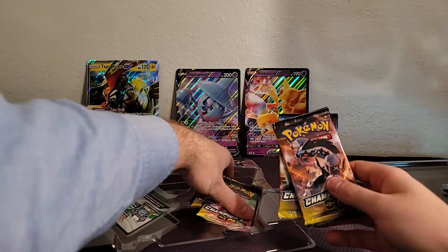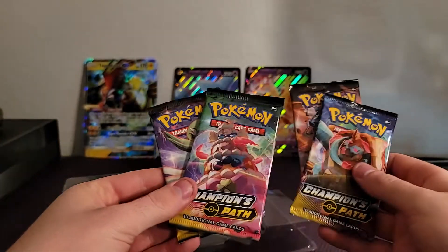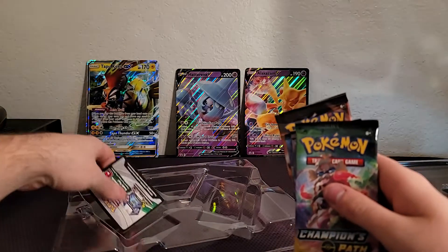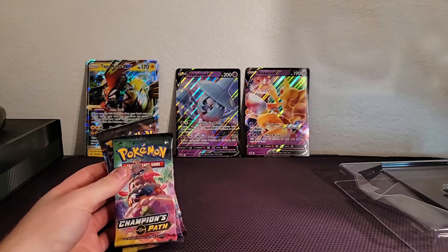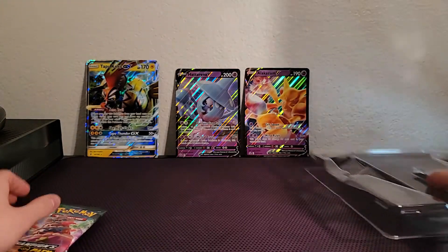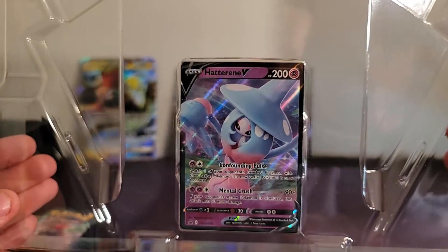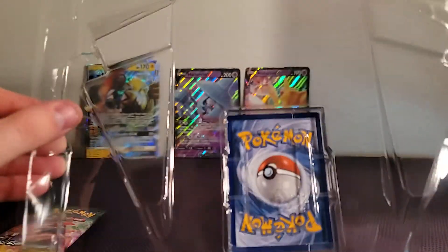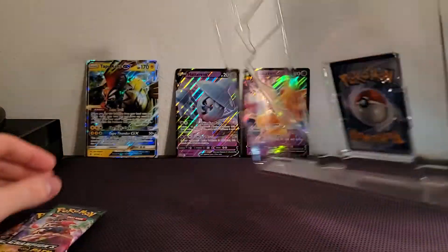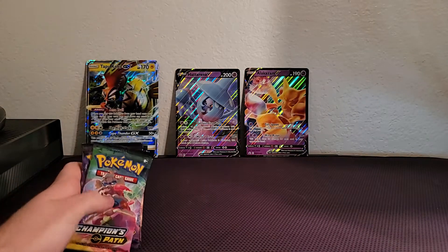Then we've got the four Champions Path Booster Packs. I'll go ahead and put this to the side for one of my buddy's plays. Actually, I think I'm going to leave this in for the video. So we saw it on the big card. I just want to be a little more careful about taking them out — these little tabs on the back are real easy to mar the card a little bit, so I'll mess with that here in a bit.